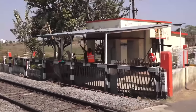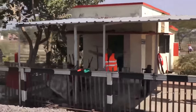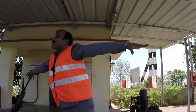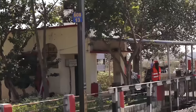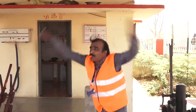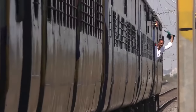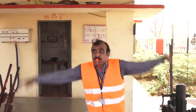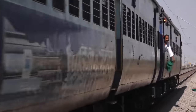ट्रेन पार्टिंग होने पर गेट मेन को इशारों की माध्यम से और हाथ दिखाकर तथा शोर मचाकर ड्राइवर और गार्ड का ध्यान आकर्षण करना है। अगर गार्ड और ड्राइवर से कोई जवाब नहीं मिलता तो स्टेशन मास्टर को PN के साथ तुरंत सूचित करें। याद रहें — ट्रेन पार्टिंग होने पर गार्ड दिन में हरी झंडी ऊपर-नीचे करता है, और रात में सफेद लाइट ऊपर-नीचे करके पार्टिंग का संकेत देता है। ध्यान दें — ट्रेन पार्टिंग होने पर गेट में कभी भी डेंजर सिग्नल ना दिखाएं।